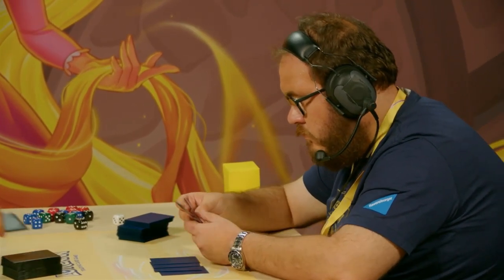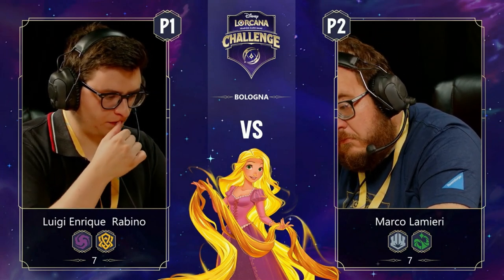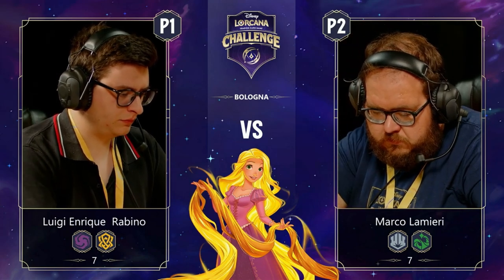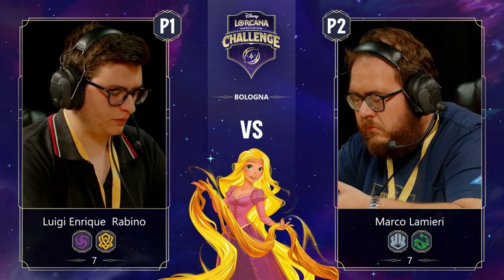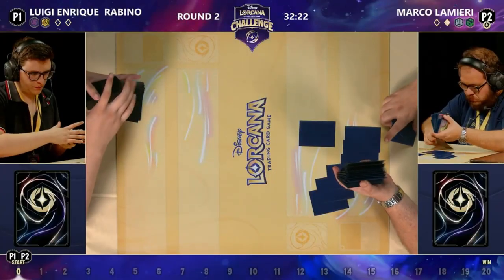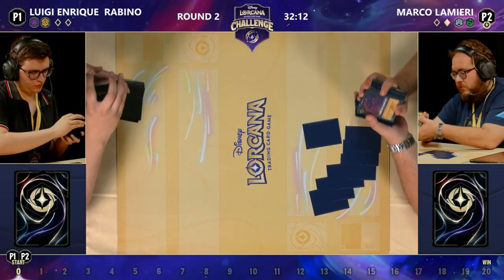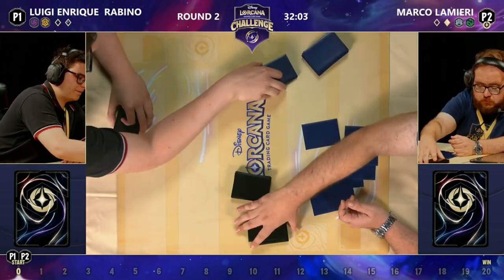Lilo costs one and quests for two, Pinocchio costs two and quests for three, Baloo is a bodyguard that gains two lore when banished — all uninkable because they're too good. Ravensburger would have to lower the power level if they were inkable. Both players won their round one games two to zero. The point system: you get three points for a win, plus one bonus point if you win both games in a row to go two-to-zero. Both players are at seven points, which is why they're here on the feature match for round two. Luigi's aggro deck can absolutely 2-0 opponents.